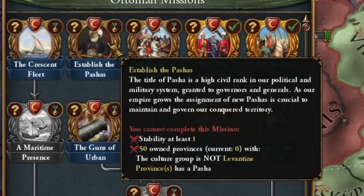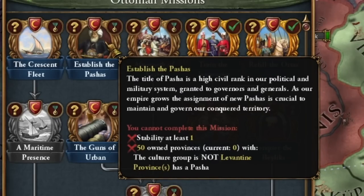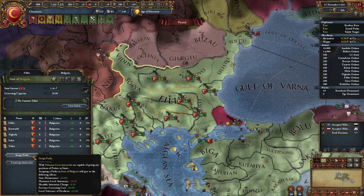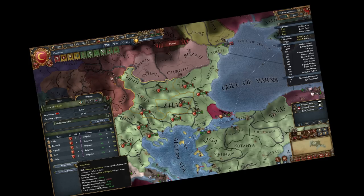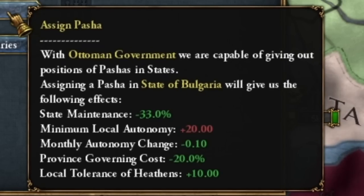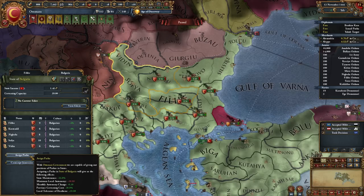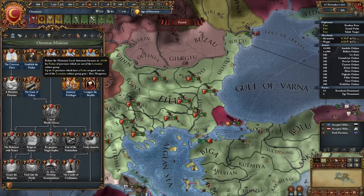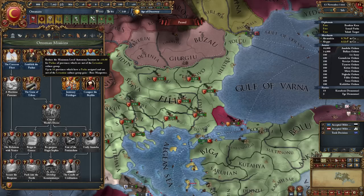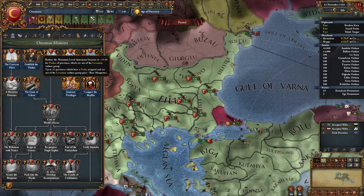The 'Establish the Pasha System' mission is quite unique to the Ottoman Empire. The option to assign Pasha has changed and been greatly strengthened. Each province to which we assign a Pasha gets 20 base autonomy, which is not ideal, but by completing this mission the Ottoman Empire will have this autonomy reduced to ten percent, making it potentially worthwhile.